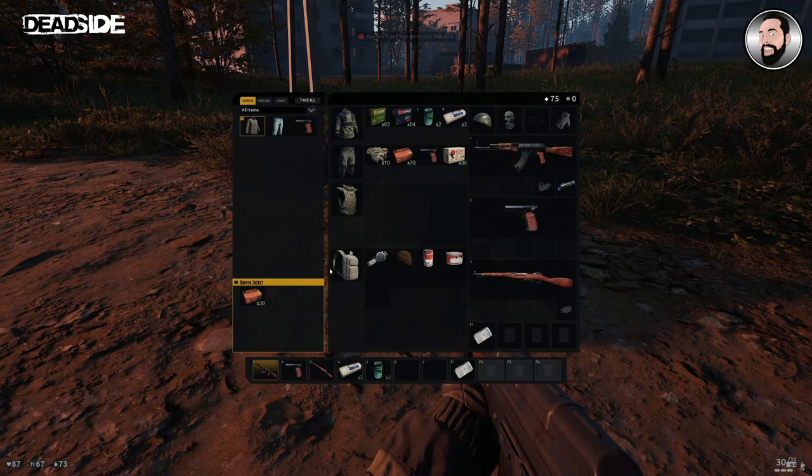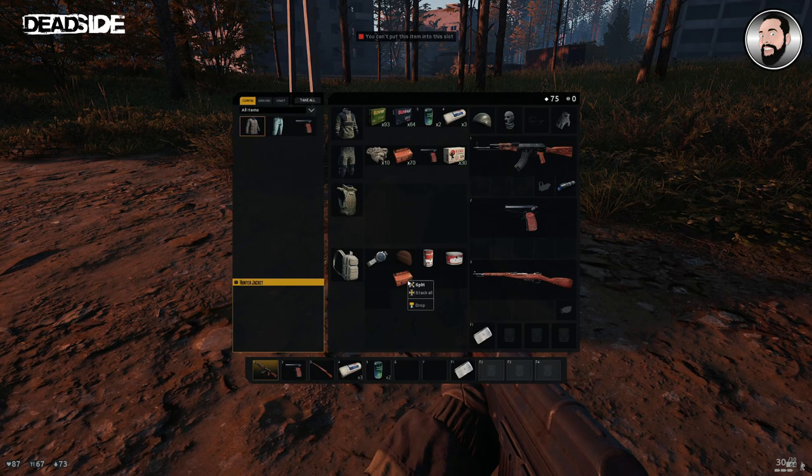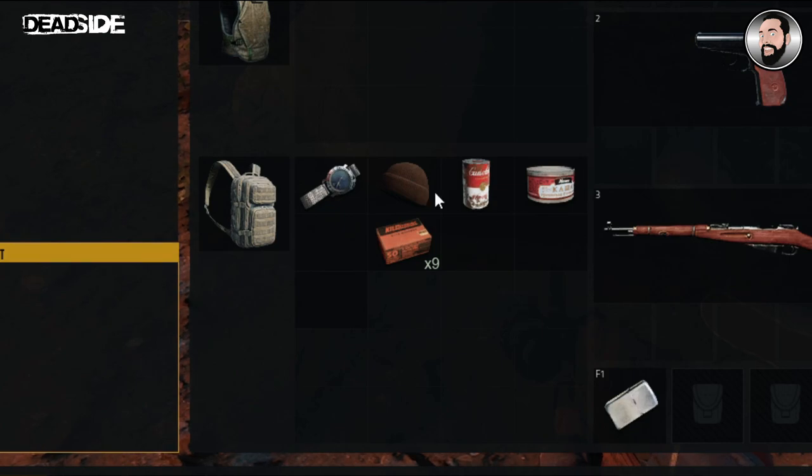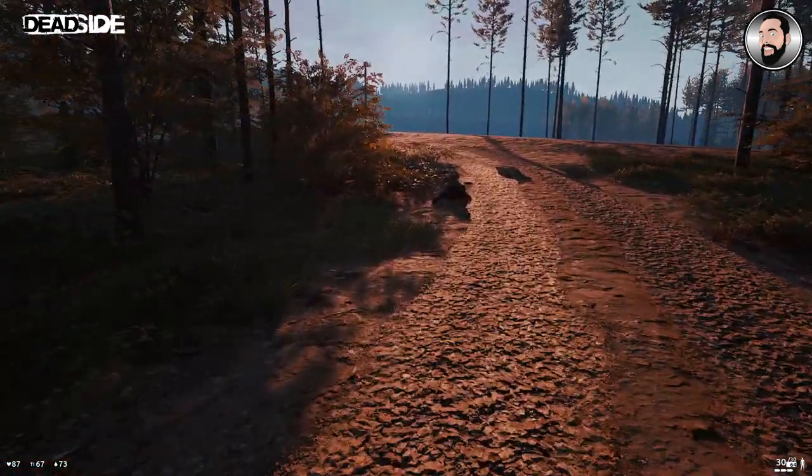As I mentioned earlier about stacking - if you right-click on items where you've got an odd amount, you can right-click and choose 'stack all' and it will maximize the amount of items. With the bullets we had, we could stack them into a box of 100.